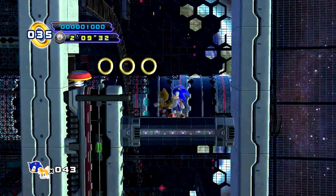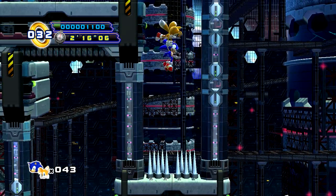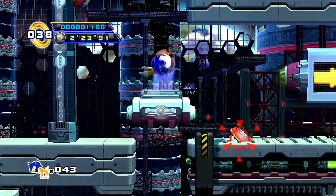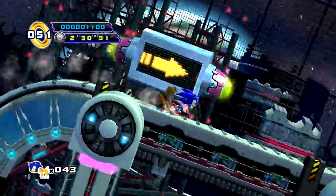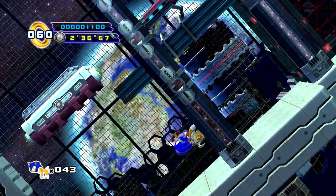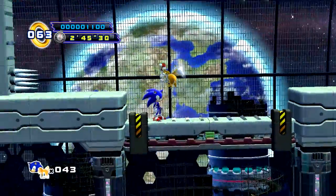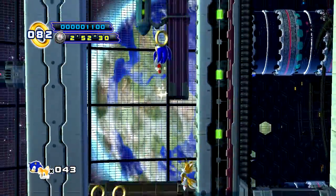We've got a little bit more of this level to run through. Ouch. If we didn't have the ability to fly, that'd be like Mystic Cave Zone right there — just a little pit with spikes in the bottom that you can't get out. We need to fly up here to the point where it changes gravity, and this spring will send you higher.